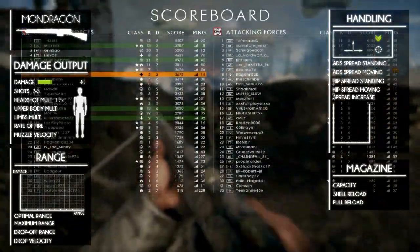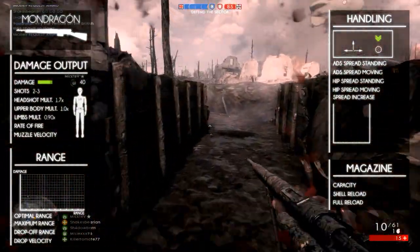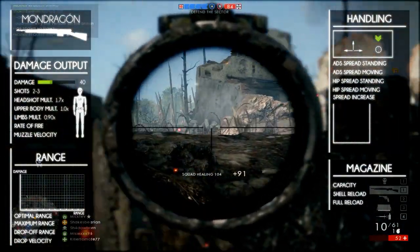The headshot multiplier is 1.7, the upper body multiplier is 1.0, and the lower body and limbs have a multiplier of 0.90. The damage is best in class, similar to the Selbstlade M1960.